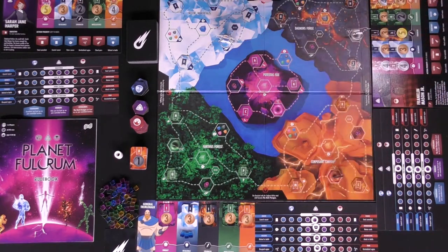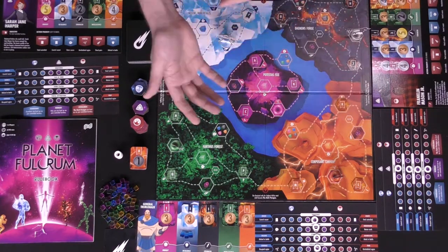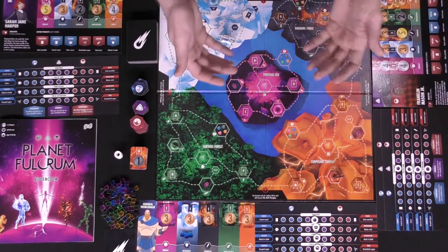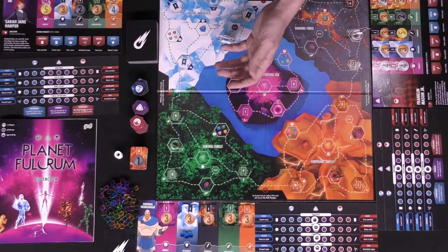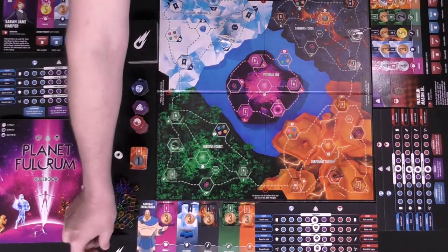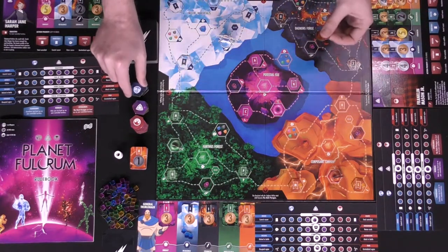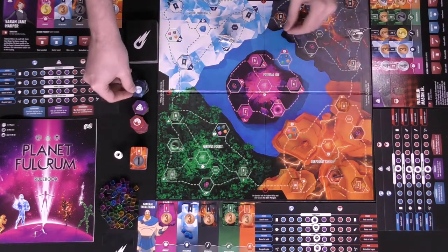After checking your morality marker, the turn passes to the next player — they move, take one of the eight actions, move their morality tracker, and rinse and repeat. Once all locations are controlled, you score points. You score for each region you control, and additional points for controlling all three locations in a specific region. You also score points for each meteor card in your hand and for any fulcrum you did not utilize that remain on your player board.